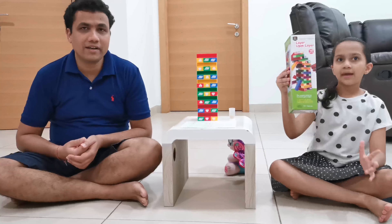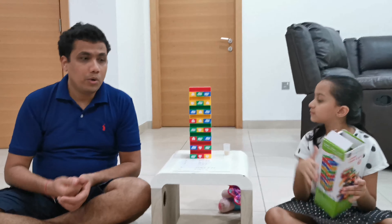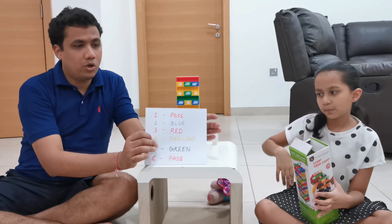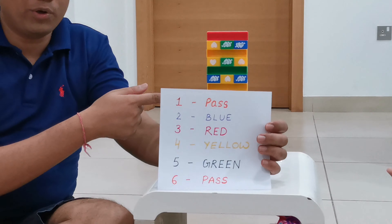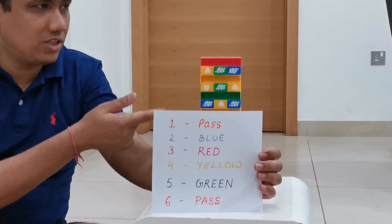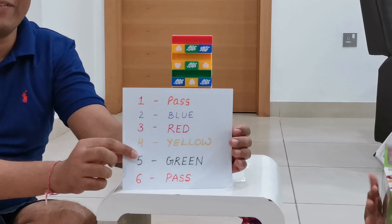So we are going to play Jenga, also called layer upon layer, but with a twist. The twist here is we are playing with the dice. And we have some numbers written here. So if a player gets one or six, they don't have to pull out anything — they're safe, they get to skip that turn. If they get two, they have to pull out the blue color. If the player gets three, it has to be a red color. Four is yellow and five is green.